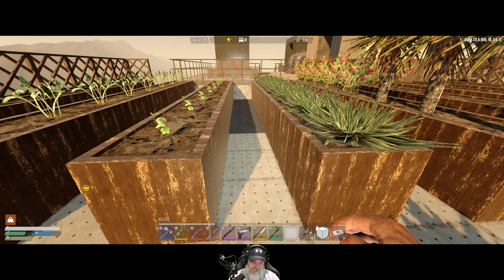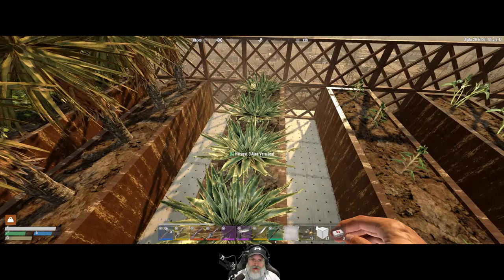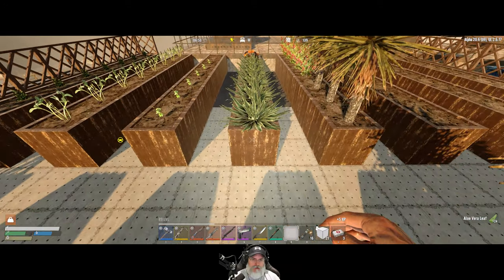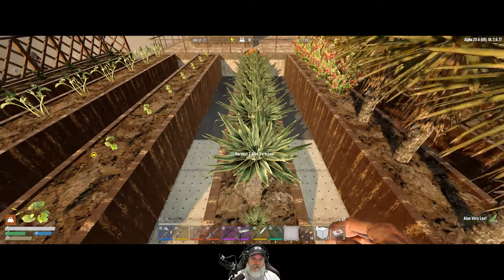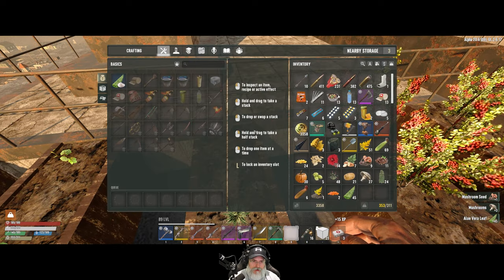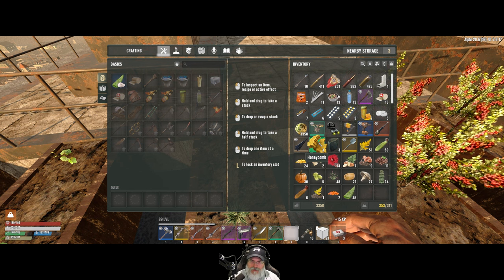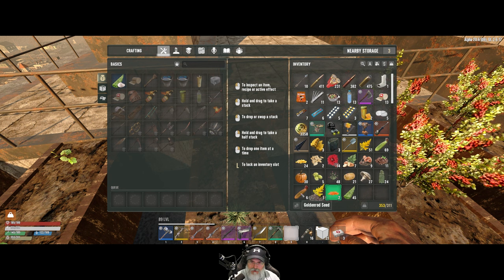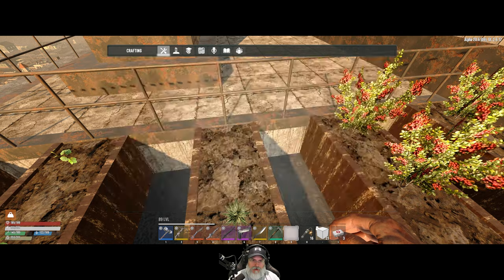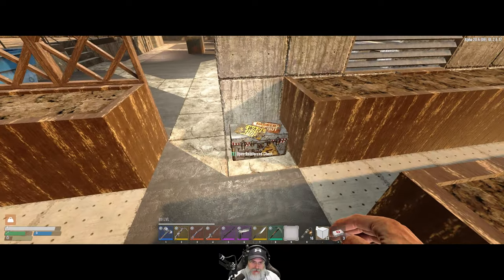We've got hops taken care of and pumpkins taken care of. I wanted two rows of aloe because we use this for medical. We'll remove these mushrooms and put another aloe in there. Do we have aloe seed? I don't think so, so let's do one aloe seed. We have to do that in the artisan's table. Let me drop some stuff back off in here because I'm really heavy - 30 pumpkins and 69 things of corn. That'll do it.